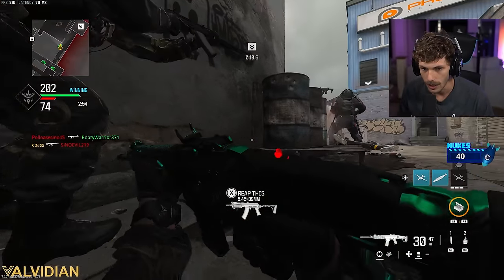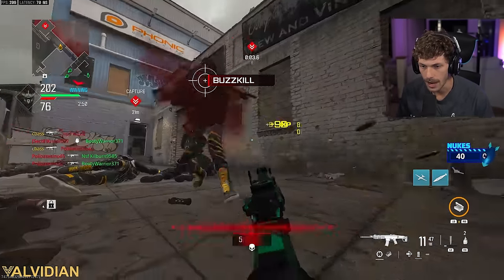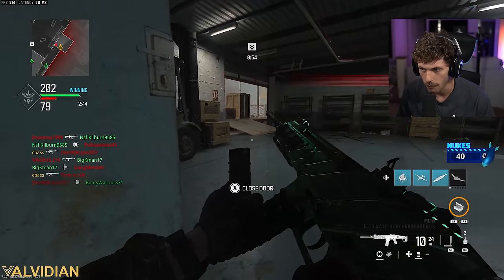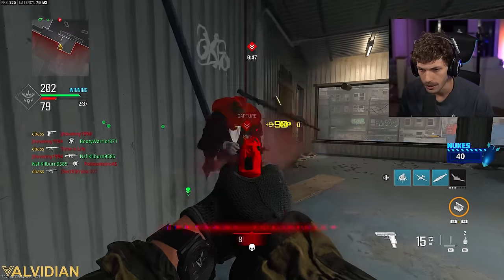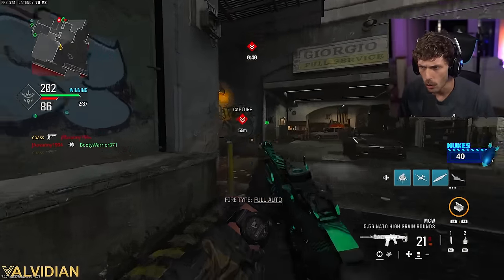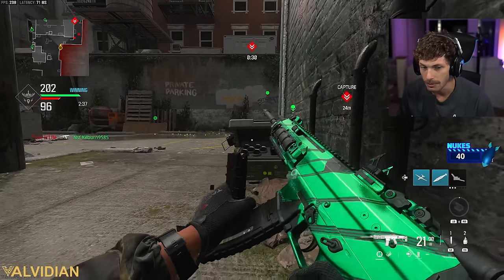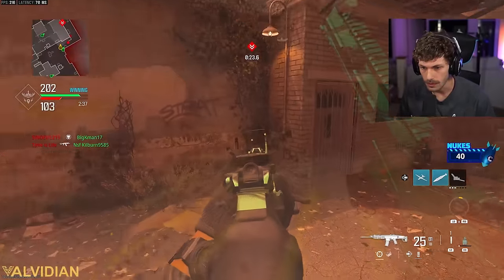We are going crazy. Stop with the nades guys — I understand why you're throwing them but come on. I kind of want to take off the optic and add like a 45-round mag for unlimited ammo, but this is Scump's build. I'll give you guys my own build for this thing pretty soon — actually I did give you the build with the vertical grip in the class setup, and that one is so disgusting, I really like it.